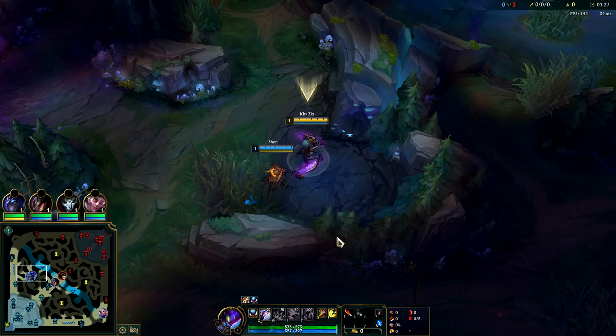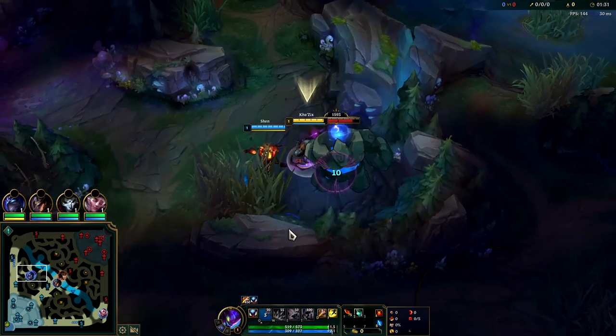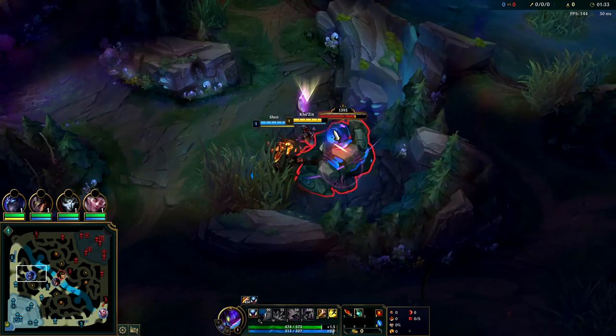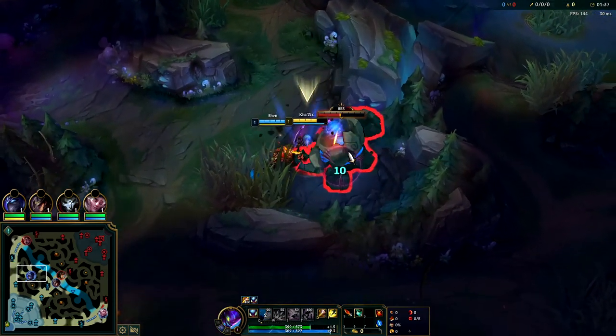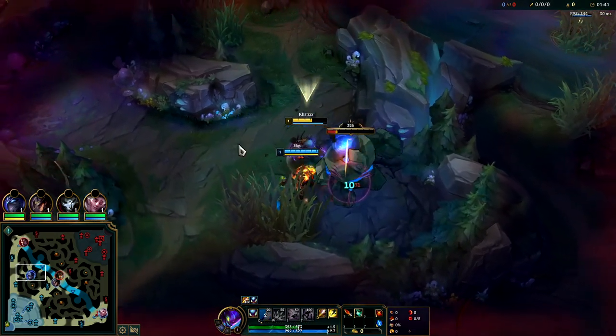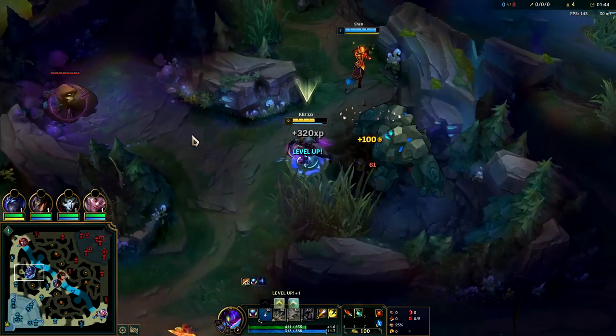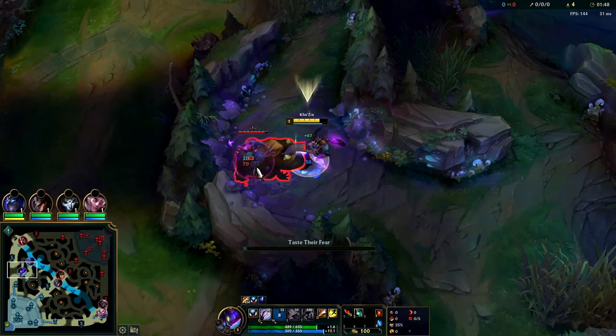I'm going to start off each camp with a Q auto attack. Q is a bread and butter attack resetter - you can flow autos out of it really fast, and you can auto attack into it very quickly as well. It's a very smooth ability. You'll be doing more damage with it if the target is isolated - pretty much double damage.